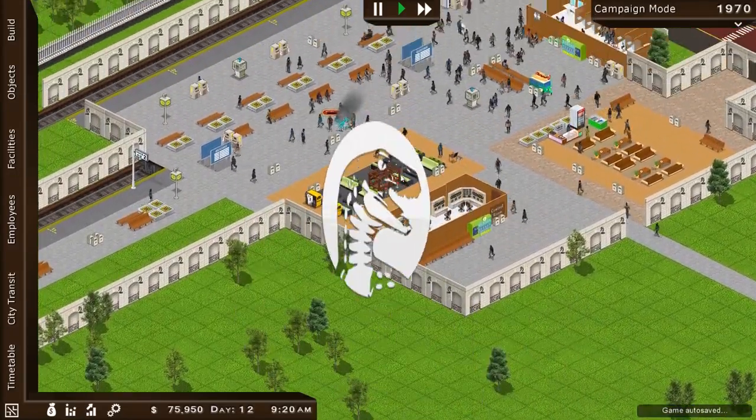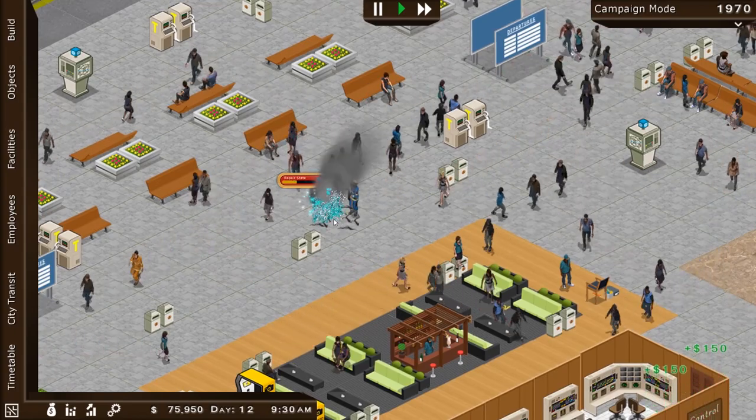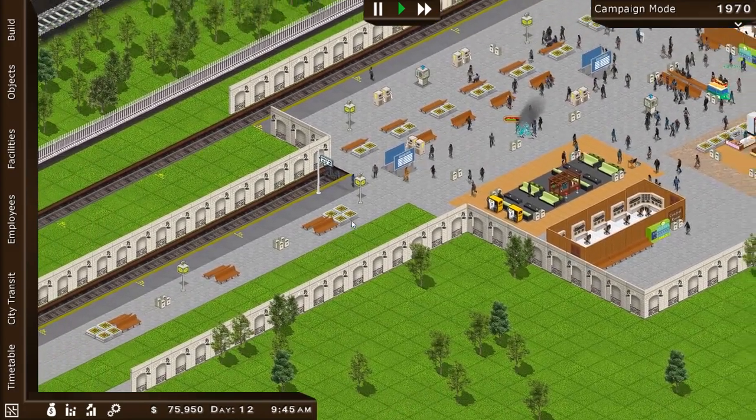Welcome back, Rat Pack, to Train Station Simulator. Oh my goodness, we got it. What's going on there? Sparks and everything. It looks like we're repairing the floor. Good to have you all back here in this Train Station Simulator.